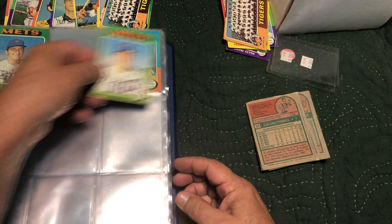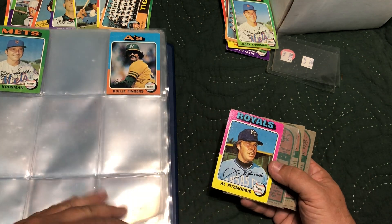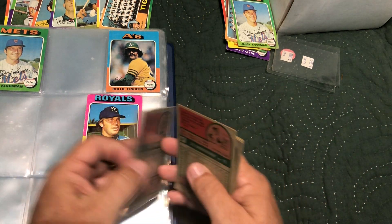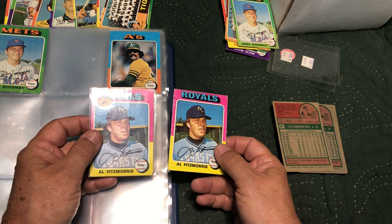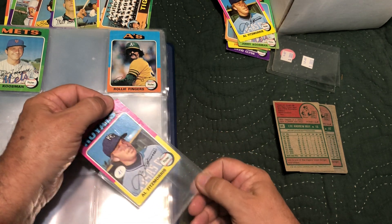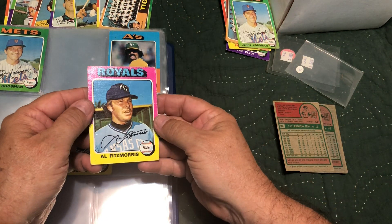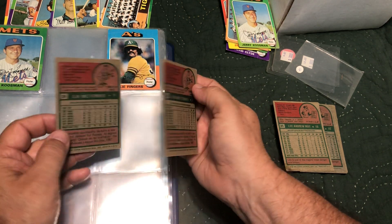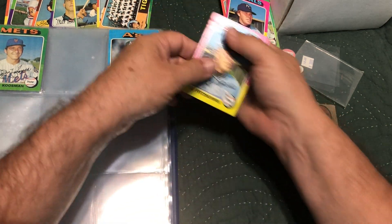Page nineteen looks like we've got a Koosman — only one to choose from and that one's better so we're good. Twenty — discard that one. Twenty-one, twenty-three, twenty-four — Mike Fitzpatrick, only two to choose from and they're not very good. This one's creased and this one's pretty banged up as well. Both have big creases going down the center, corner issues, wrinkled edges — not much to choose from.